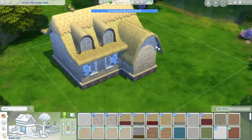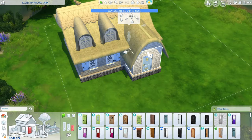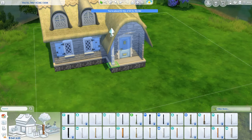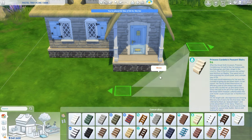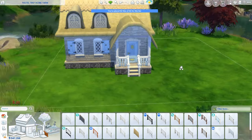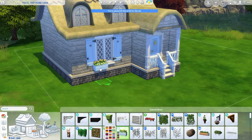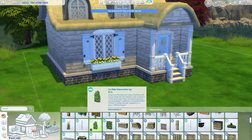We do have that hay thatched roof, as well as the awnings and shuttered windows that came with the pack. This is also a tiny home — a second tier, so it is only 64 tiles max. This build was honestly super fun. I don't normally do pastel tones in my builds, so it was the first time using a lot of these swatches with the Cottage Living objects.